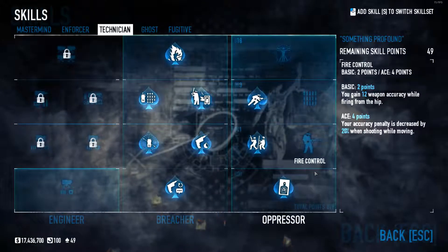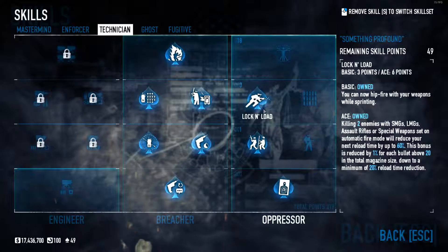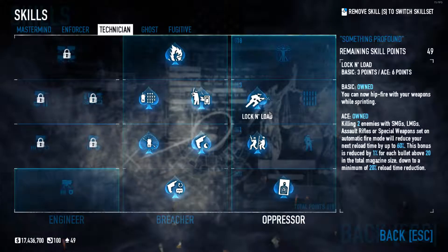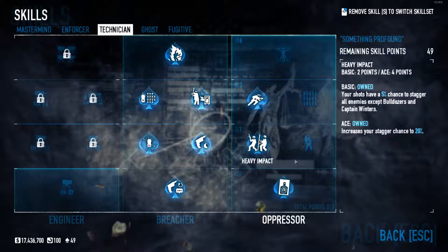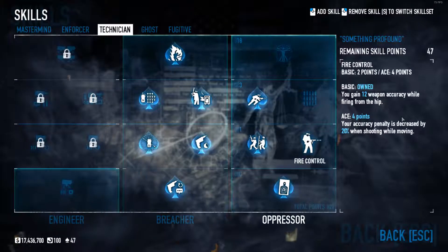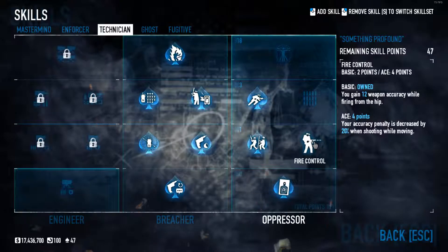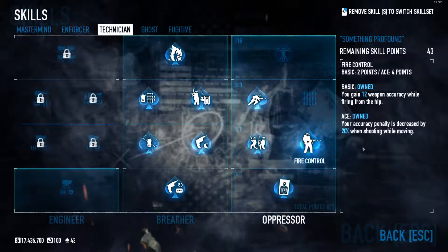Then we are going back to fire control, which gives you weapon accuracy while firing from the hip — really good together with this build. We're going to ace that as well; the ace version decreases your accuracy penalty by 20% when shooting while moving.